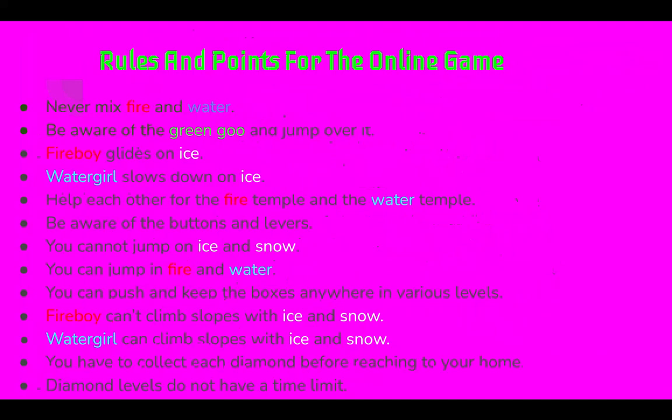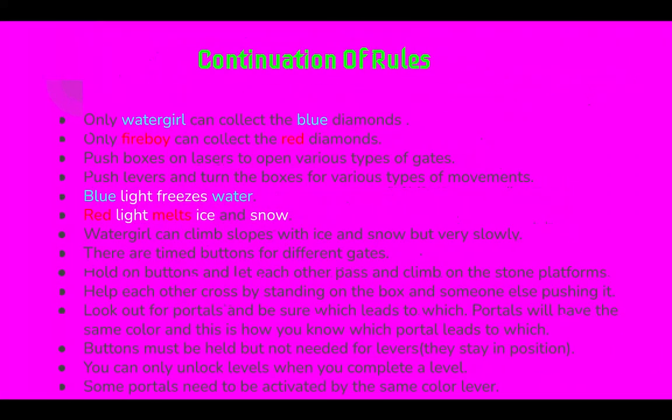You can jump in fire and water. You can push and keep the boxes anywhere in various levels. Fireboy can't climb slopes with ice and snow, but Watergirl can. You have to collect each diamond before reaching your home. Diamond levels don't have a time limit. Only Watergirl can collect the blue diamonds and only Fireboy can collect the red diamonds. Push boxes on lasers to open various types of gates. Blue light freezes water and red light melts ice and snow.